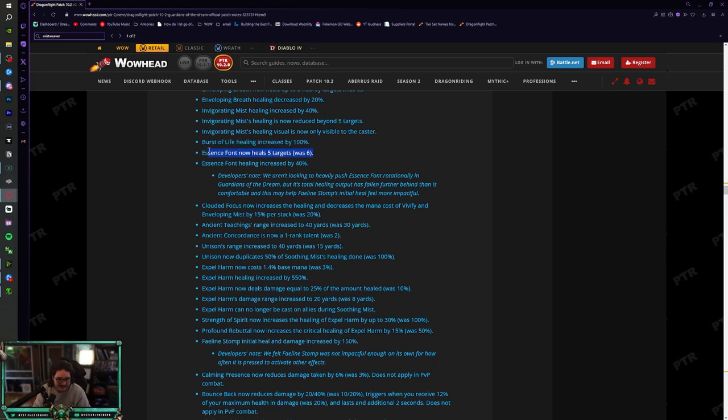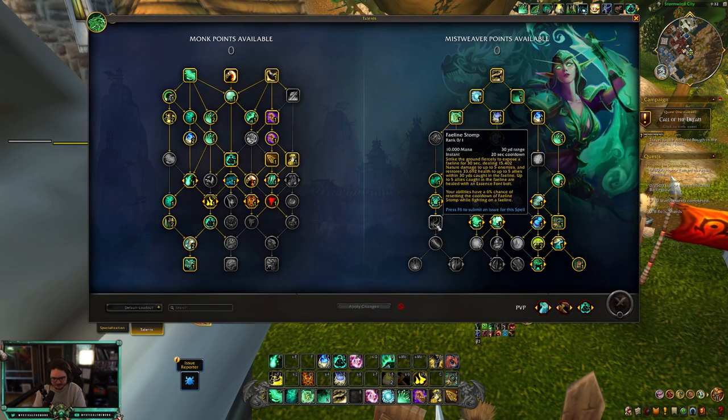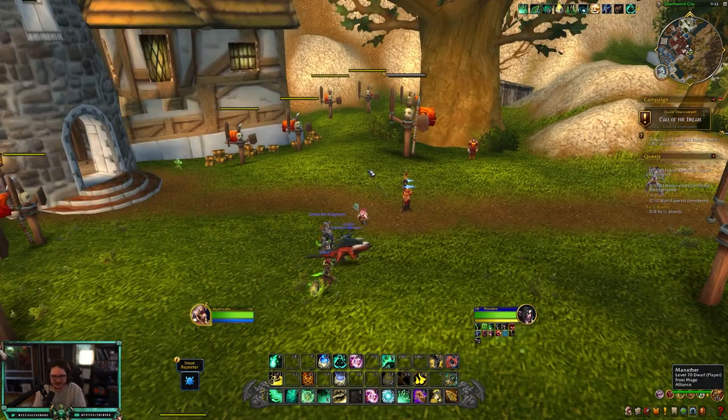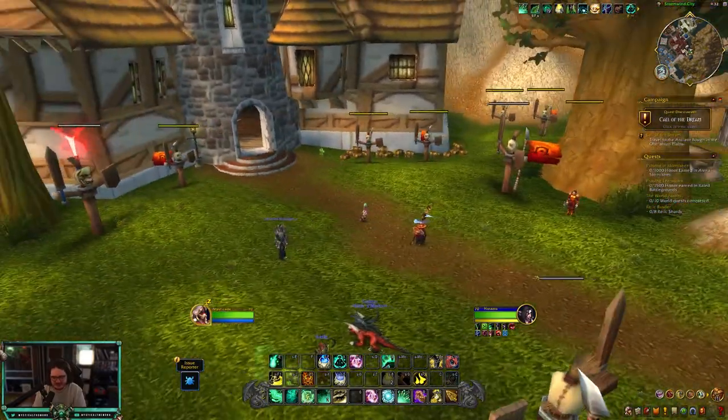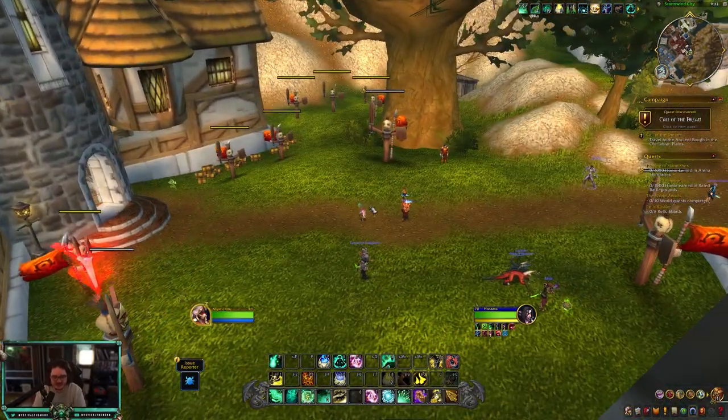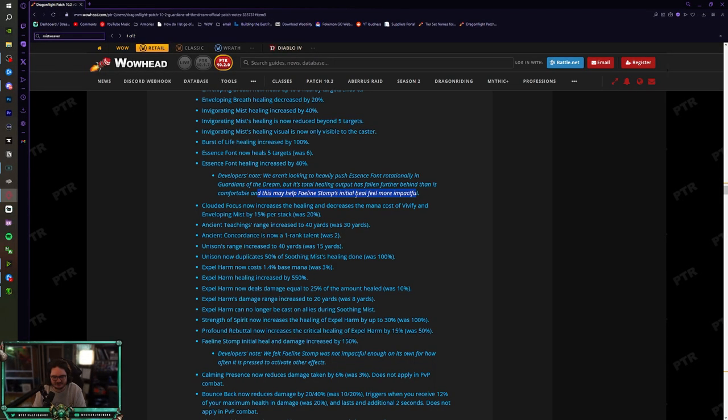Essence Font now has five targets (was six), and Essence Font healing is increased by 40%. They're giving Essence Font more healing because its total output had fallen behind what's comfortable. It may also help Faeline Stomp's initial heal feel more impactful — when you use Faeline Stomp you put out some Essence Font bolts. Personally I never use Faeline Stomp for the Essence Font; I just press it to activate Ancient Teachings.